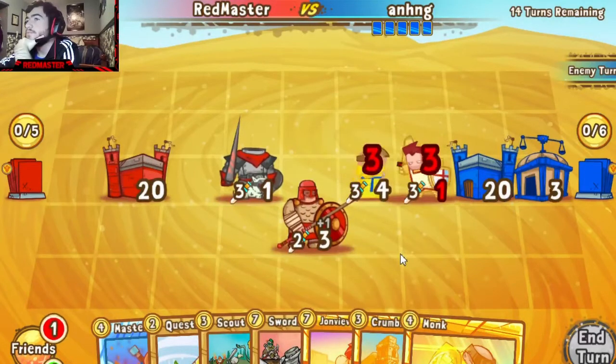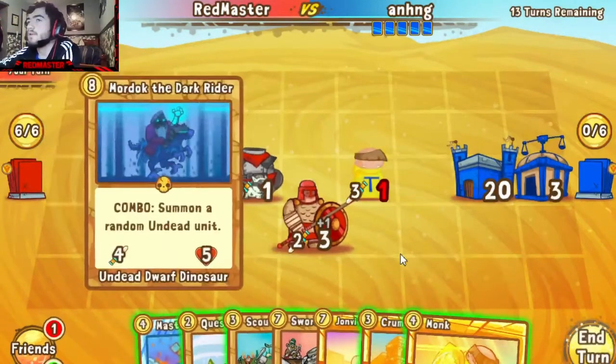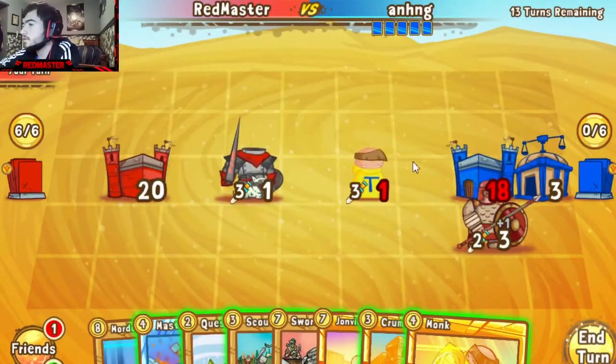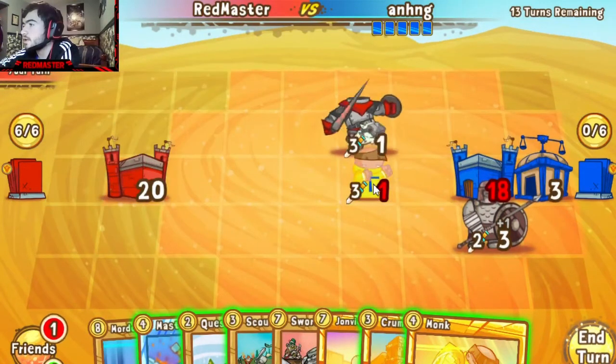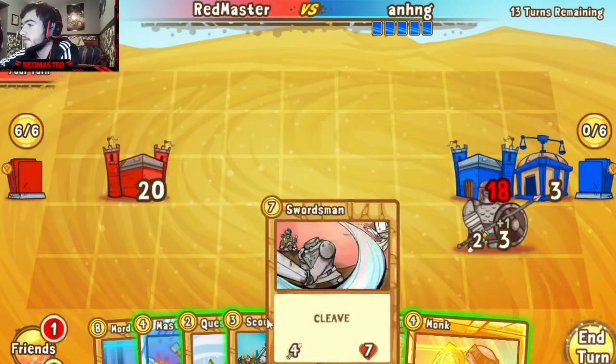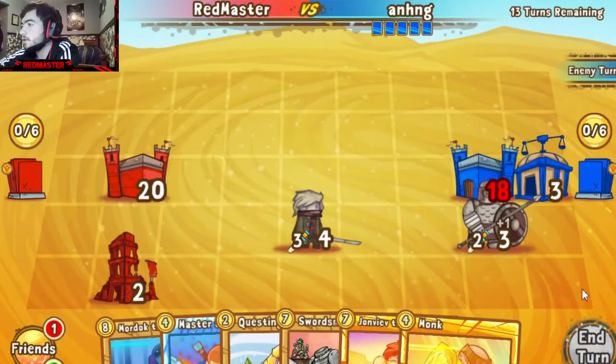Courthouse and a Monk — the Monk's good for a little healing on the castle, but that Courthouse is gonna be a bit tricky. I'm gonna trade there obviously, because the Courthouse doesn't really affect me at that level. I guess what I'm gonna do is push Scout and Crumbling — I think that might be a good idea because right now that Courthouse is gonna give me some decent problems. I'm gonna try and snipe it off early.